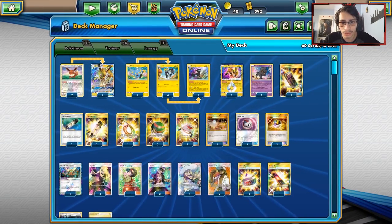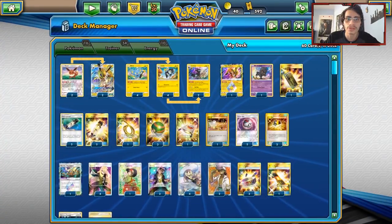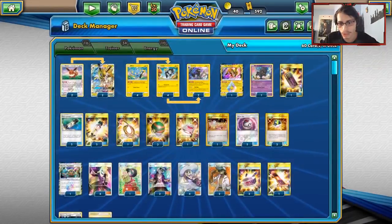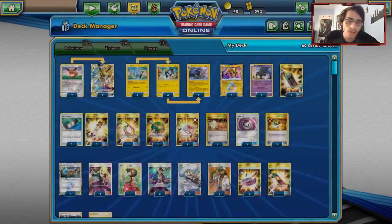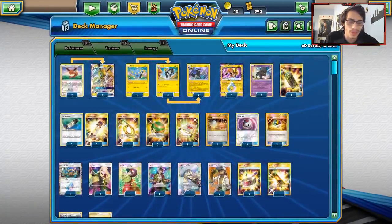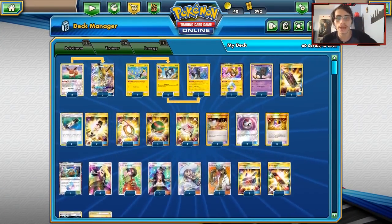We aren't even playing Zeraora because everything mostly has a free retreat cost. I'm playing one Marshadow — Marshadow is good with Disconnect because you give them a four-card hand and then it's all items, so they're screwed. Luxio does one-shot Zapdos with eight Electro Powers, which is one of the things I like about it. It's not a GX Pokémon. We could be running Shrine of Punishment but because we attack with Jolteon, I don't think we need Shrine. I think we get away with just one Thunder Mountain.